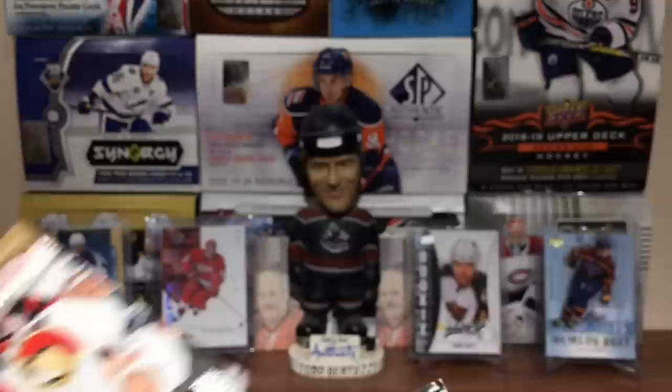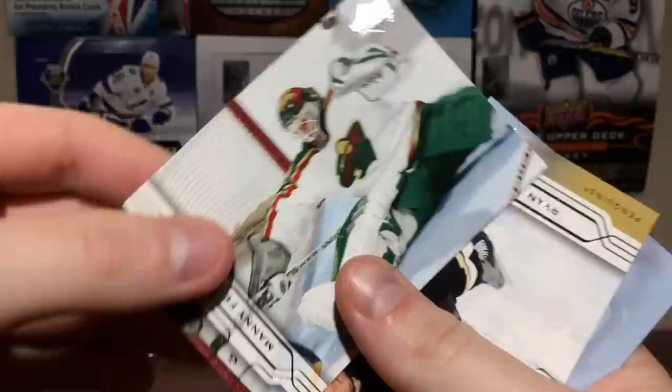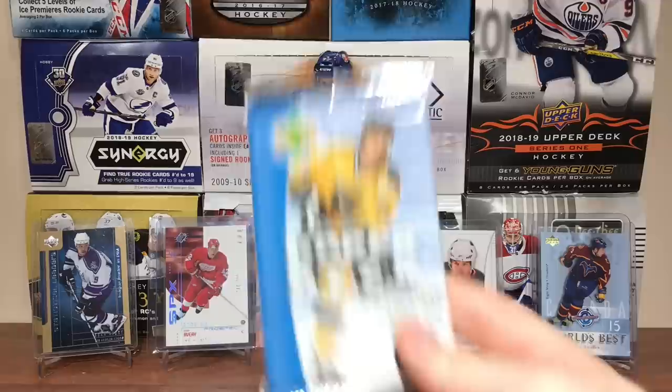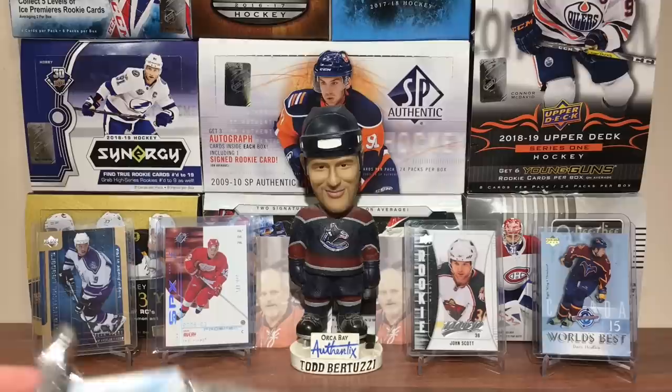Got Zidane Iginla, Trevor Linden, Manny Fernandez, Ryan Malone, and Cory Linden. And about that season — it's just a what-if, but Ovechkin would have been in the league in 04-05. He was drafted in 2004. So how many more goals would he have right now? Would he have 40 more goals? Probably.